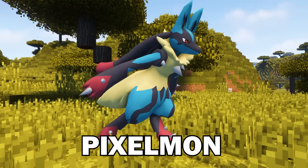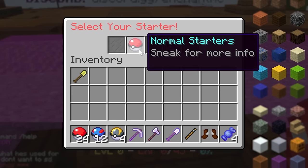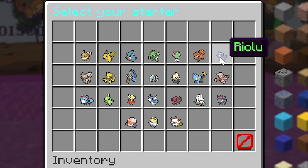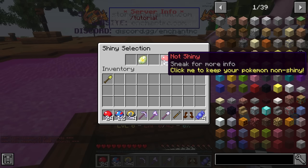I spent 100 days in Pixelmon. I joined the Enchant MC server and had to pick between a normal or custom starter. I checked out the custom ones and decided to go with Riolu. I also had to decide if I wanted him shiny or not shiny, and I ended up picking the latter.